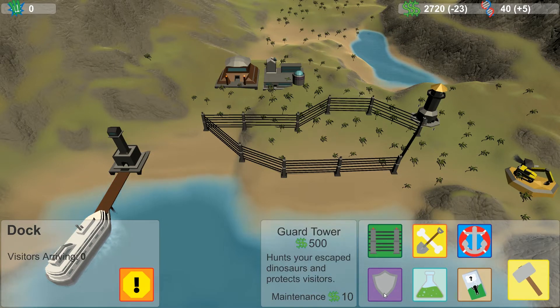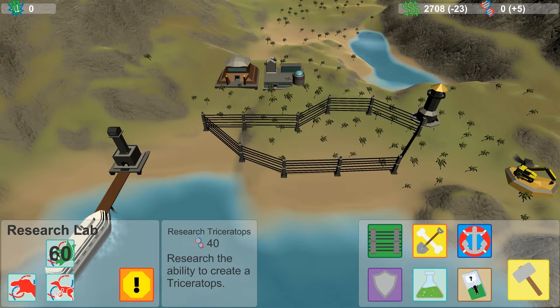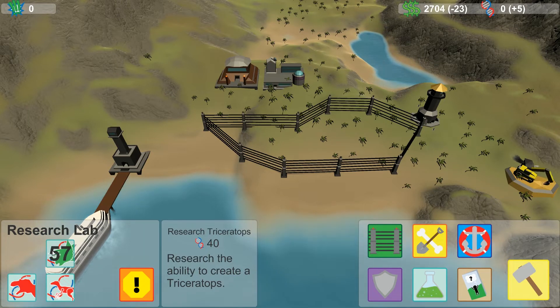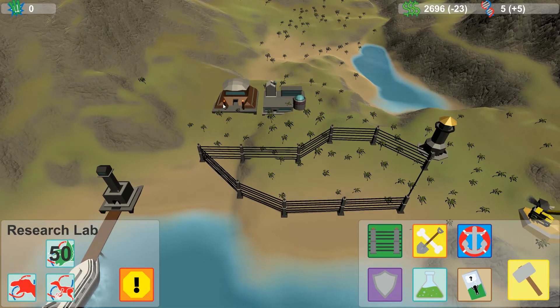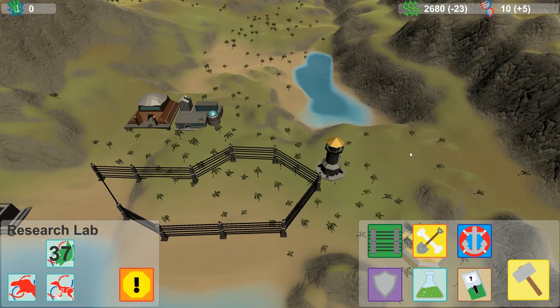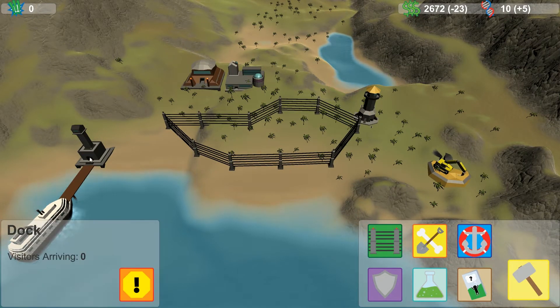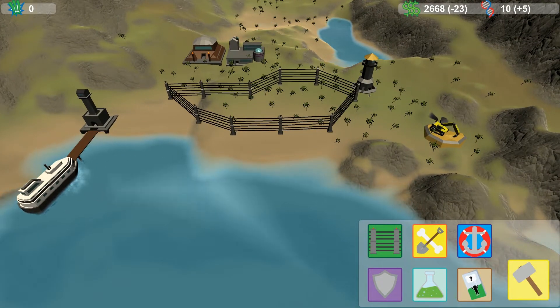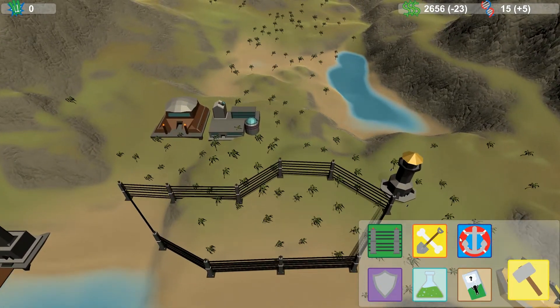So let's just fill it with dinosaurs. I've researched this - I can create a Triceratops as well in 30 seconds. Of course I don't know how to get the dinosaurs from the research lab to the paddock, because it's not telling me. I've spent like nearly a quarter of my money already. There's no visitors arriving even though there's a thing there. I'm gonna be bankrupt in a matter of minutes the way this is going.